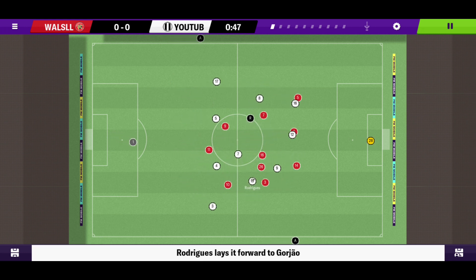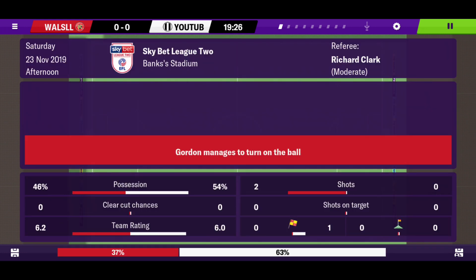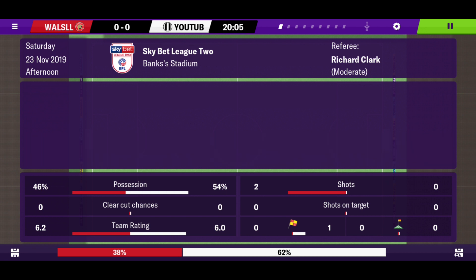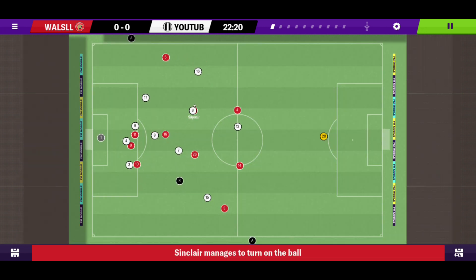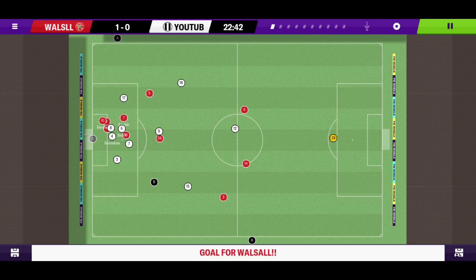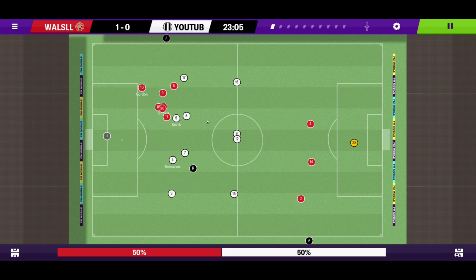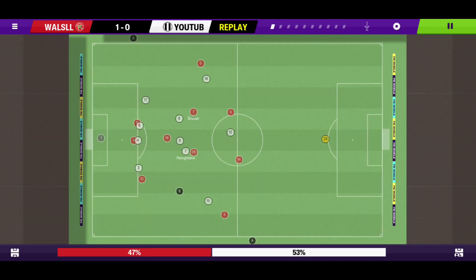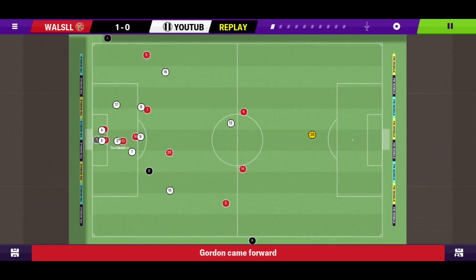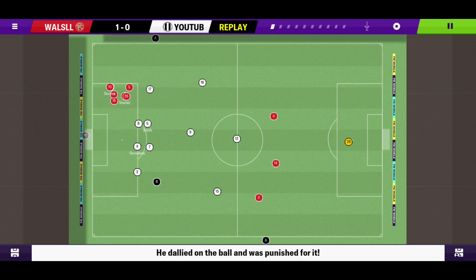Havagimana with a good interception, Rodriguez to Goziao — good passing between the players, but unfortunately nothing comes from it. Good tackle from Okar, but he commits a very atrocious mistake — he should have cleared it or passed it, but he keeps it and we concede. 1-0. Replay shows it all: good interception from Okar, but instead of getting rid of it, he kept it.